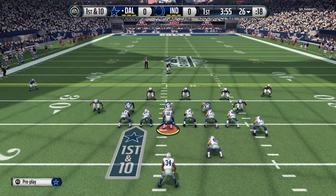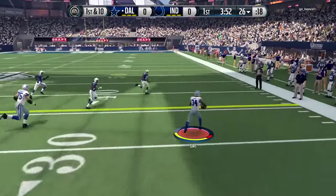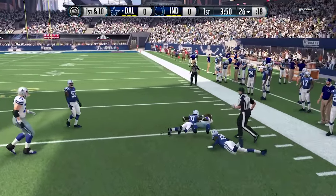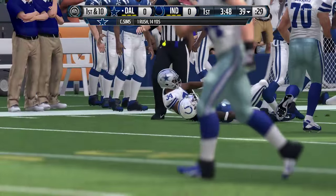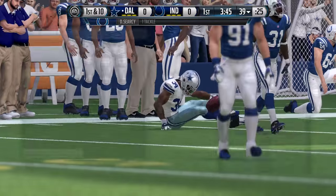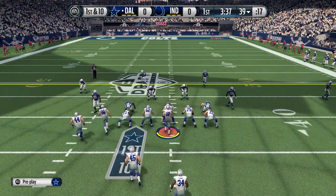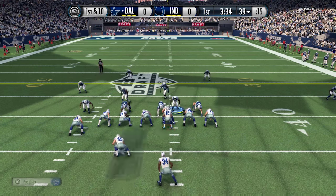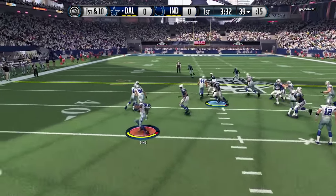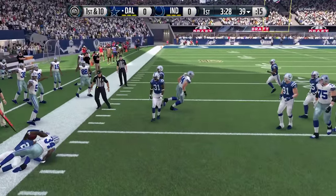First down — going to try and run the ball off the edge. Looks like we've got decent blocking. Let's go, Charles Sims. Good play there on first down, 14-yard gain, making him think we're going to run the ball a ton in this game. We're going to try and come out and do it again on second down to the left side, see if we can catch him off guard. He is pulling a lot of guys over there, but it's not going to make much of a difference unless you user it. Let's go, baby.